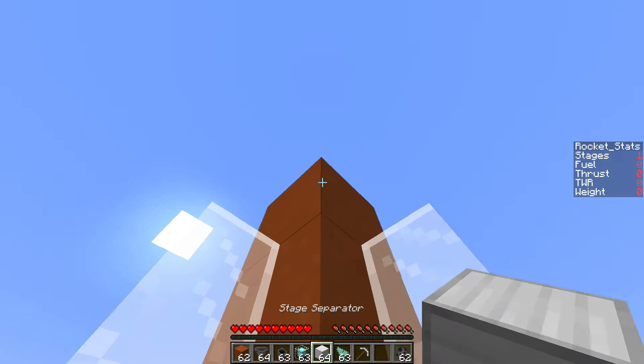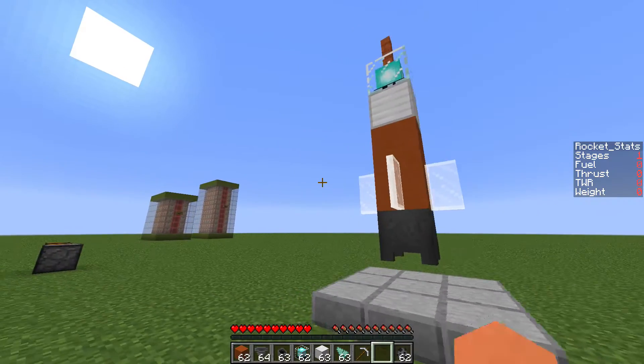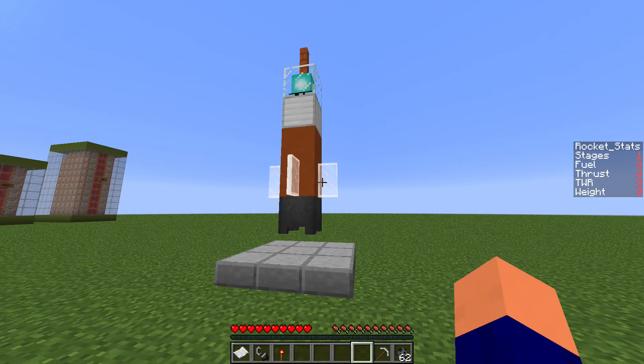So let's just put a stage separator in there and then put the command capsule on top. Here's a pretty simple rocket. Before you actually launch this rocket, there are a few things that you need to do which are quite important, and that's what you have the paper for.